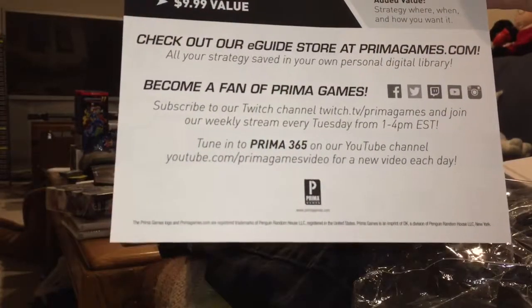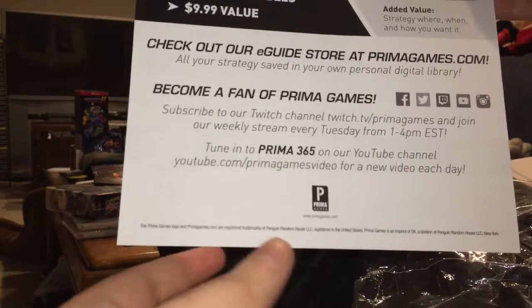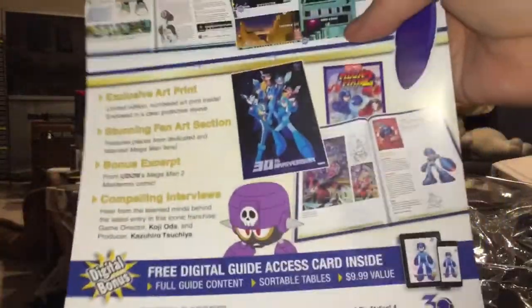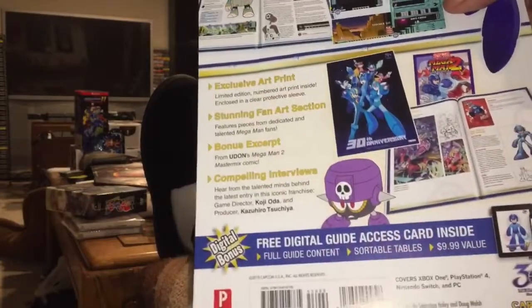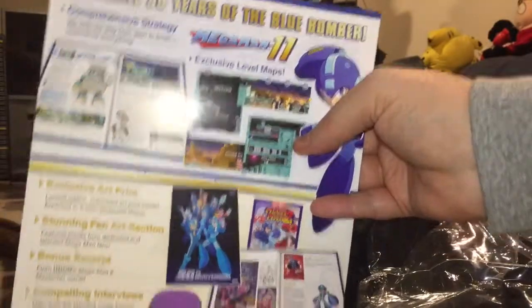Here is the We Are Strategy bonus content. I did a jump cut here because there is a product code that I don't want to give away — it's mine, not yours. I don't want anybody else to use it before I do. It's on the flip side of this if you buy the Collector's Edition. Just know that it's shrink-wrapped underneath this piece of parchment.